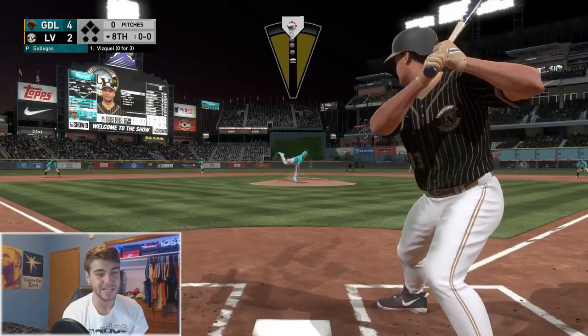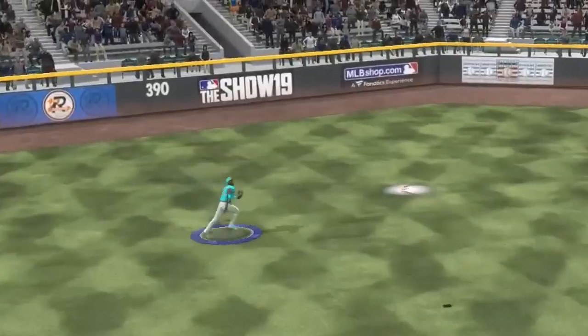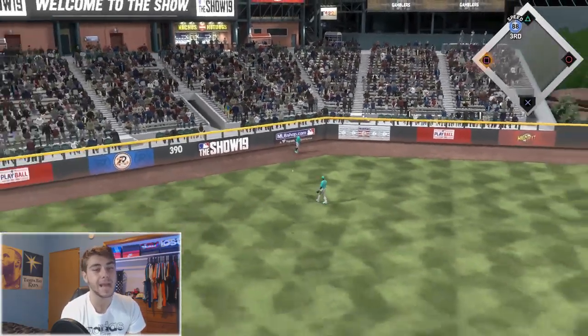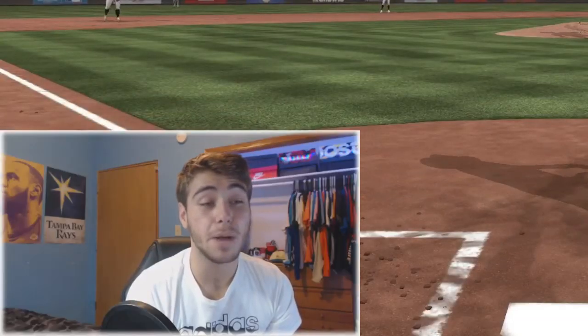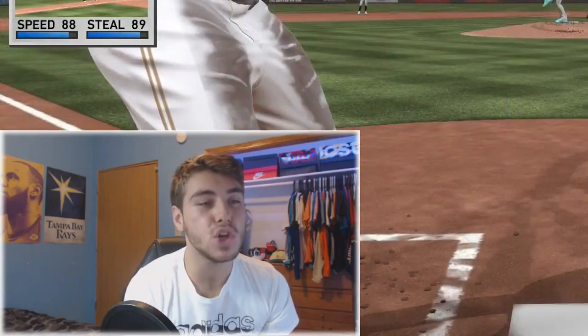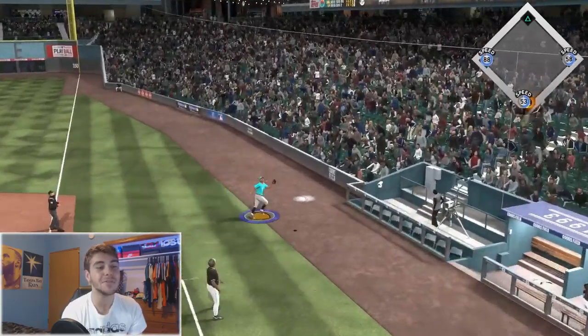Gonna have to bring in Giovanni Gallegos right now. There's not a chance — Yordan Alvarez's big ass is not getting over there. Lead-off triple! I thought I was hyping up Gallegos as the only good option, and two pitches in he's allowing two base runners. So you're gonna chase that fastball? Pete Alonso, I need you to make that play!